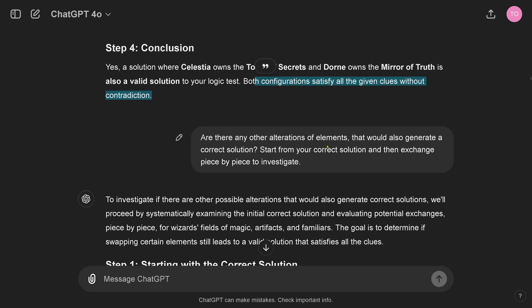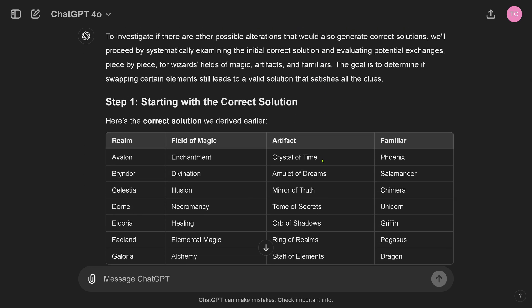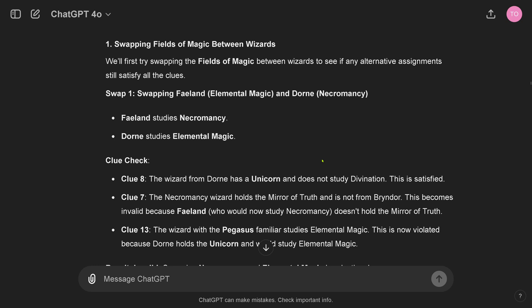I also tried something beyond the scope of this video — I asked whether there are any other alternations of elements that would also generate a correct solution, giving a hint to start from the correct solution and exchange piece by piece to investigate the effects. But with two additional 'continue your task' prompts, ChatGPT-4 Omni was able to come up with the correct solution on my personal extreme logic test, almost identical — depending on one little degree of freedom — to the solution by OpenAI O1.